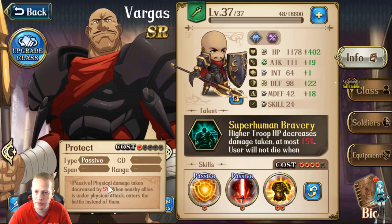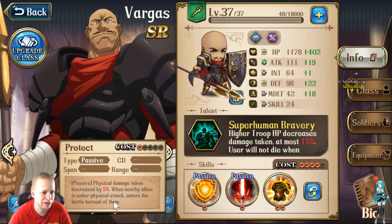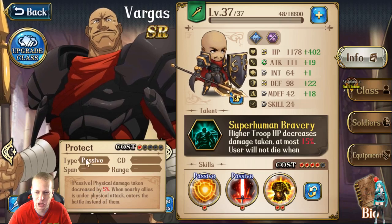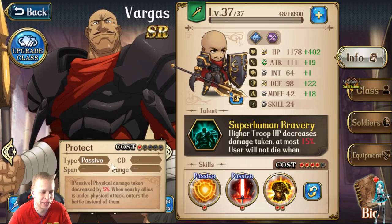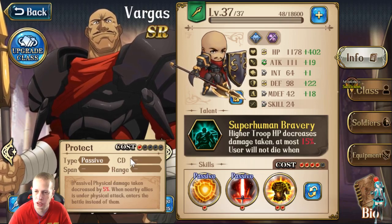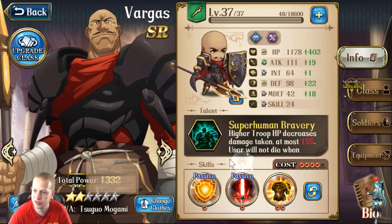It's too bad he doesn't get those Lava Golems — that would be insane — but the Rock Golems are almost as crazy. The first passive with his base ability is Protect: physical damage decreased by 5% when an ally is under physical attack, and he enters the battle instead of them. It seems like it's about a range of 1. It's your basic Protect that most characters have, as long as it's not a magical attack or an assassin attack when assassins try to ignore Protect effects.